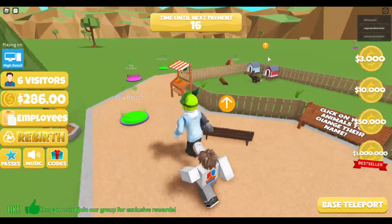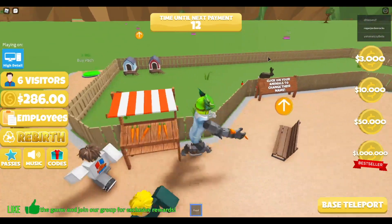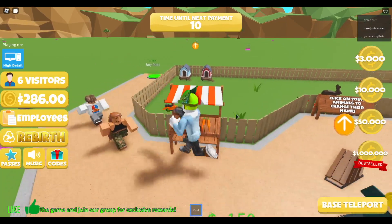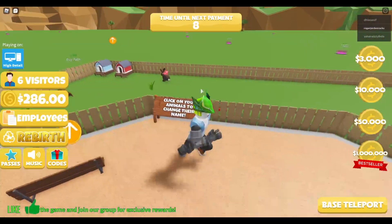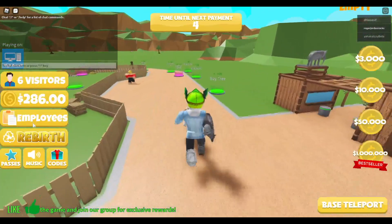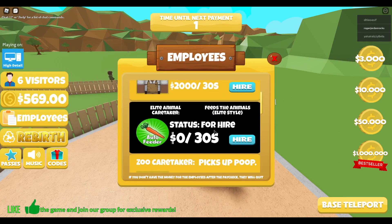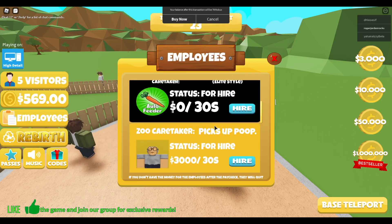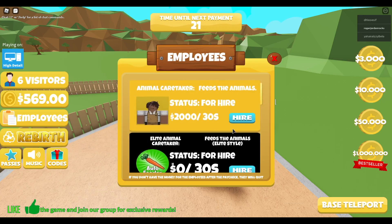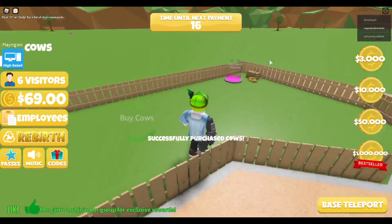I wish we could just have unlimited food. We have six visitors and two thousand dollars feeds the animals, so that's actually perfect. Auto feeders - you can buy that. Two thousand dollars? What the heck. All right, let's just buy the cows.